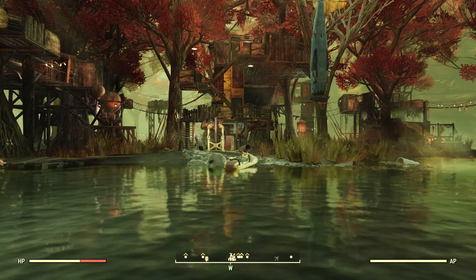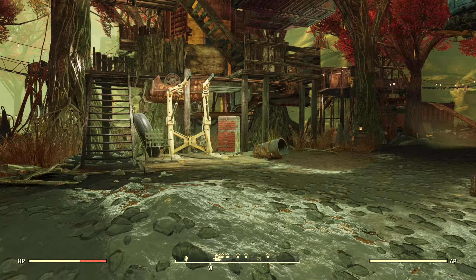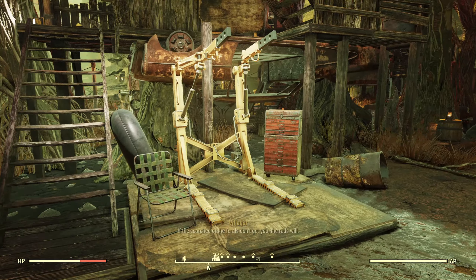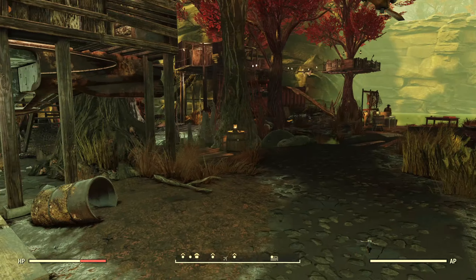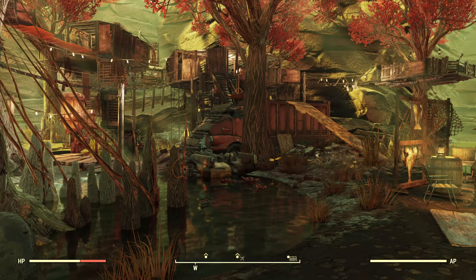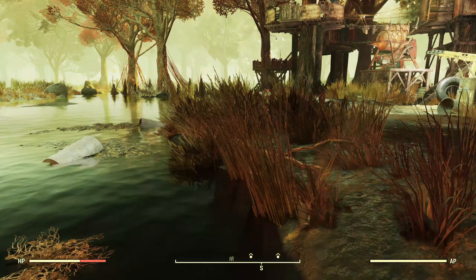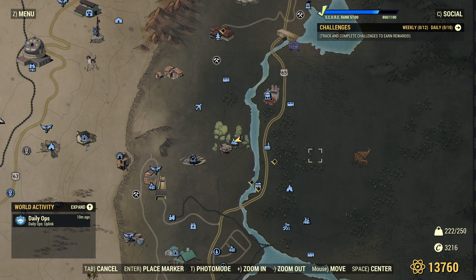I've been here three or four times before this, so I've gotten some locations of the collectibles. They've changed since the launch of the game, so I'm not going to be able to tell you exactly where everything is. But for example, there's a power armor chassis that does spawn right here. Let's take a look at the map — just to the west of Haven Church, over this river here.